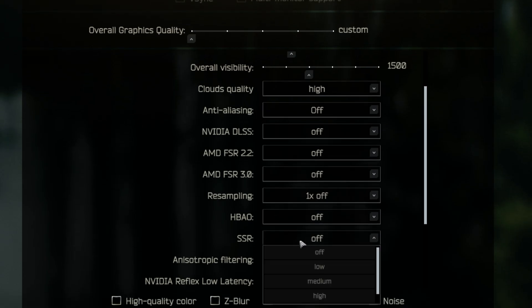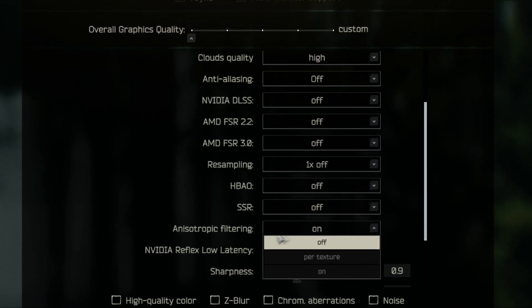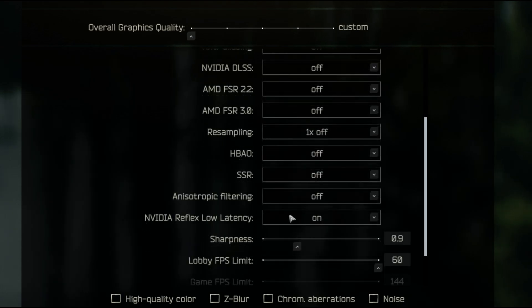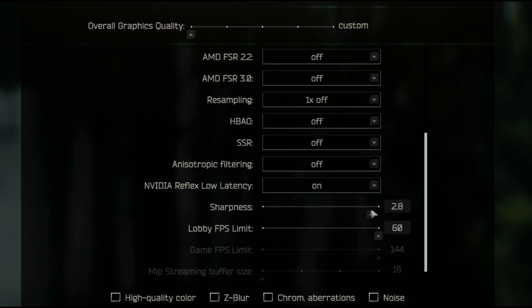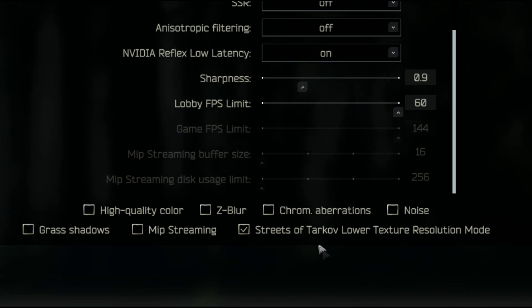SSR affects the quality of water — I personally keep this off. When it comes to anisotropic filtering, this wipe all the settings look the exact same so I'd recommend keeping it turned off. For Nvidia Reflex low latency, I'd recommend turning this on as it'll help reduce latency in game. When it comes to sharpness, I'd personally have it on 0.9. For the most frames, keep all the remaining settings turned off except for Streets of Tarkov lower resolution mode.